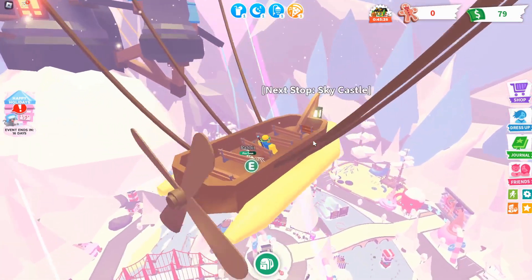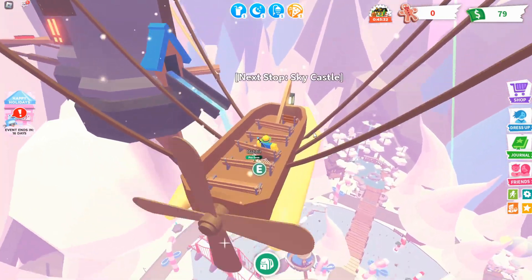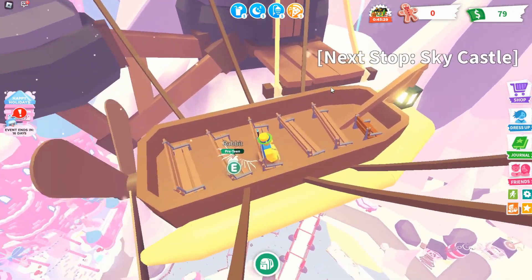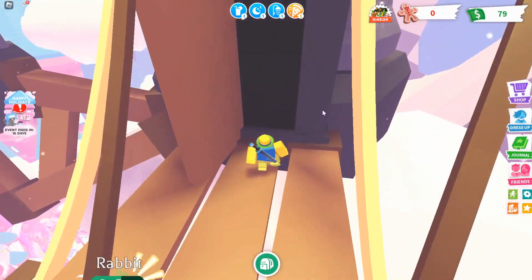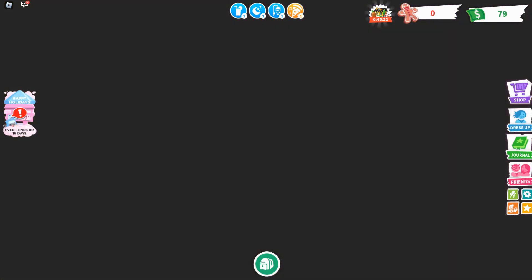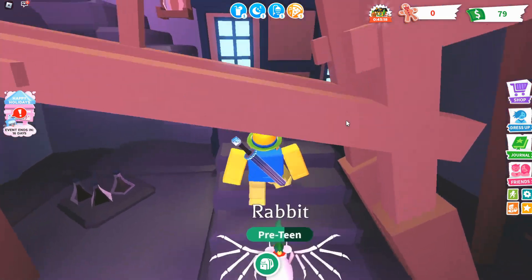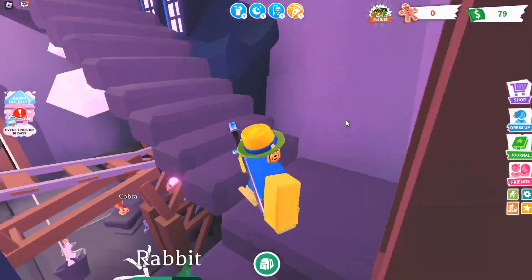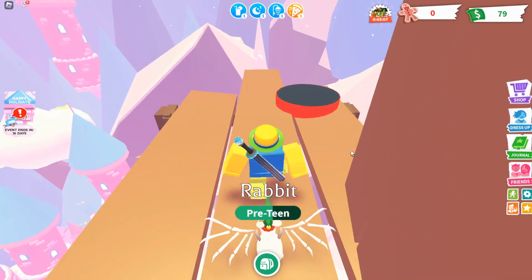Make sure you don't accidentally teleport to the event stuff down there — there's currently a winter event going on in Adopt Me, so don't teleport to that. Here we are. Make sure we don't fall off. Walk through this door and head up to the top of the sky castle. Walk up all these stairs, go through this door, and now all we have to do is jump on some small trampolines and touch the top.